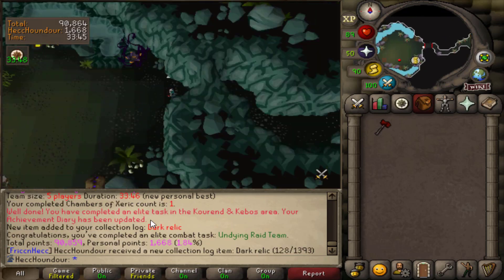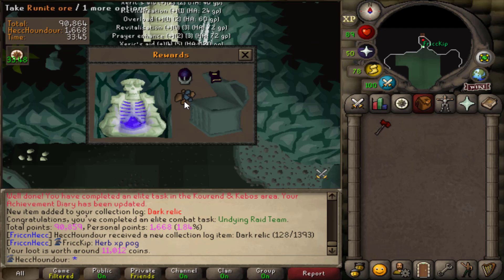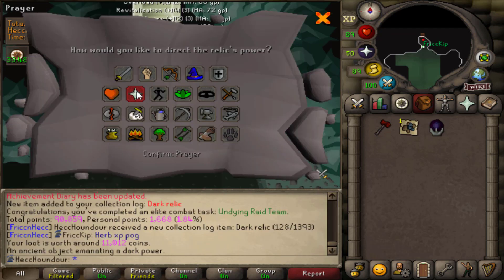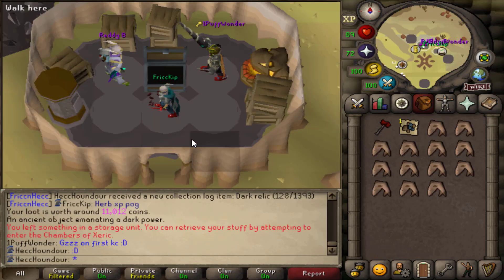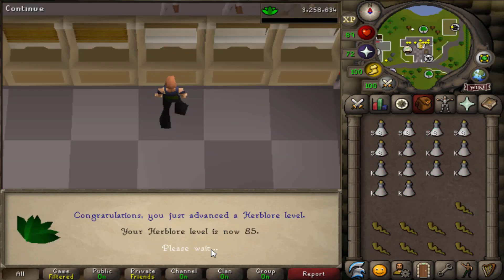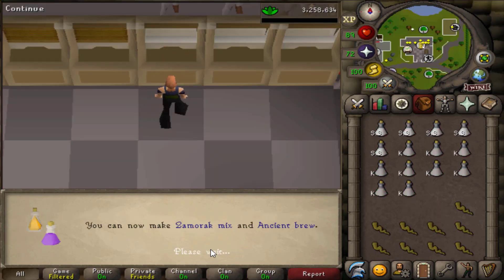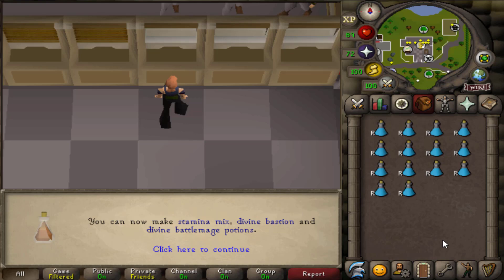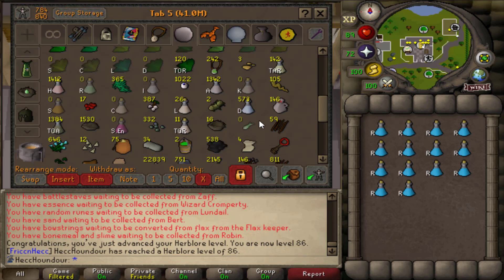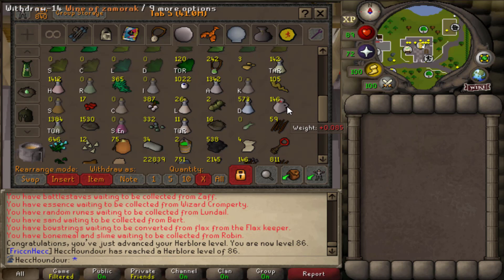Just going on a raid for the elite task in Kourend. I got a Runeite Ore and a dark relic that I'm using on prayer. Shout out to the people who helped out. 84 Herblore... 85 Herblore... and there's 86 Herblore. So now I can actually boost to make super combats, but I still have plenty of unfinished potions and secondaries in my bank, so I think I can get to 87.